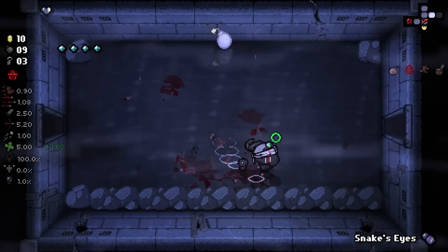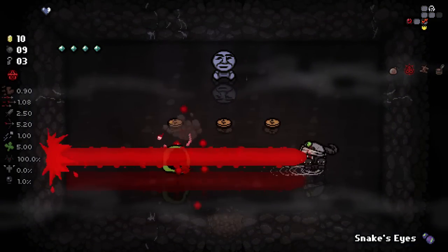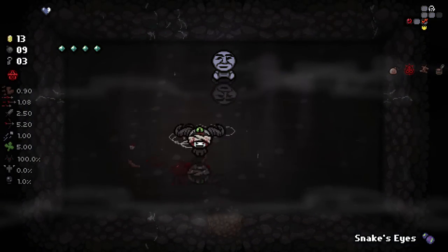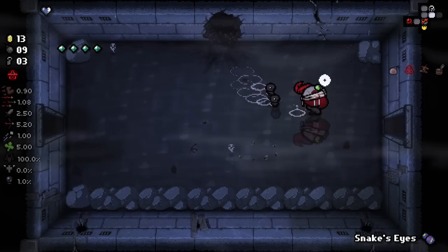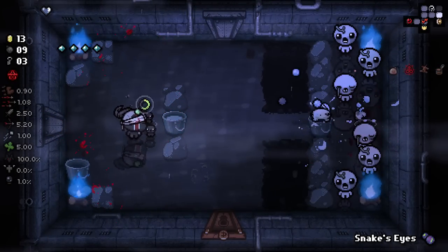I'm going to check for a secret room right here. There you go — we've got a random portal here as well. Just a few pennies, nothing great. But yeah, don't spend your parents' money, kids. It's a bad idea. I did bad.